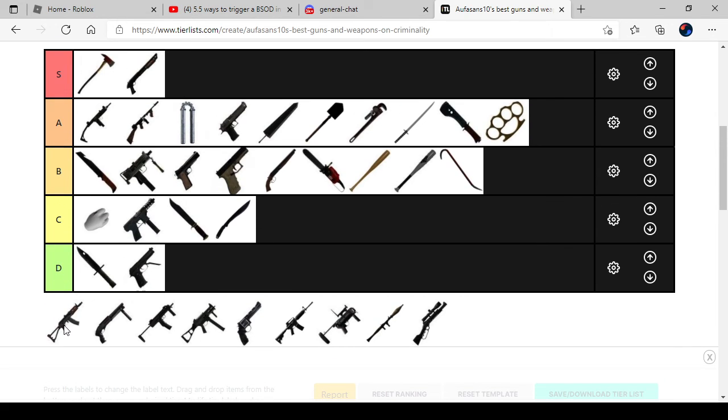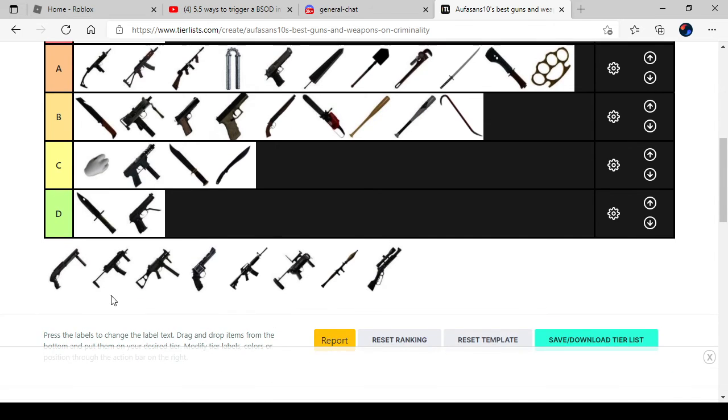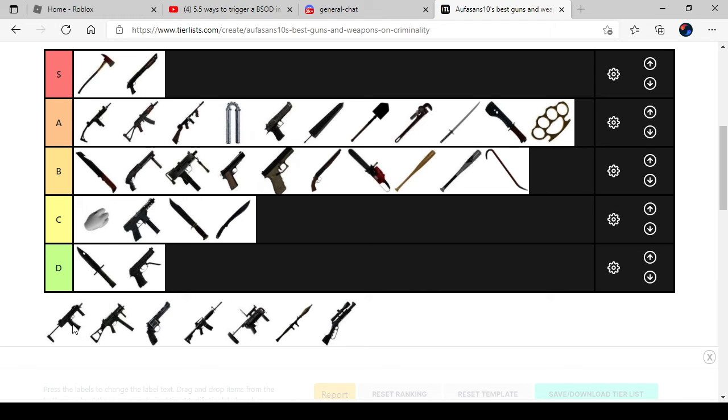Next one is the AK. I usually only use the AK when I get angry or whatever. So the AK belongs to A because it's one of the best weapons. Shorty is also a good weapon, but sometimes I waste my ammo and people just run away. So it belongs on D.